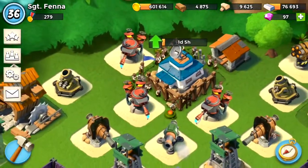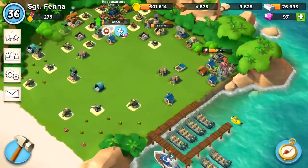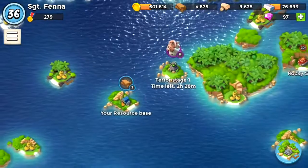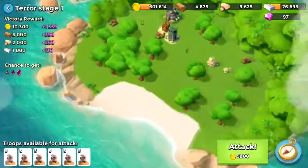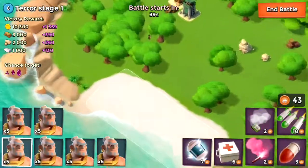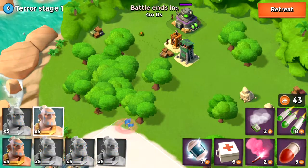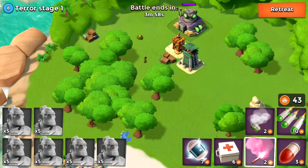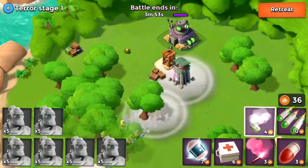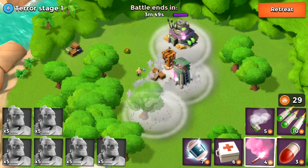I'm currently upgrading my HQ to level 15 - it took me a while to save up enough resources to do that. I'm going to be attacking the base with level 8 warriors, going straight in. I'm going to be using smoke mainly, and I'll take out any mines that are in the way because they're the biggest threat.